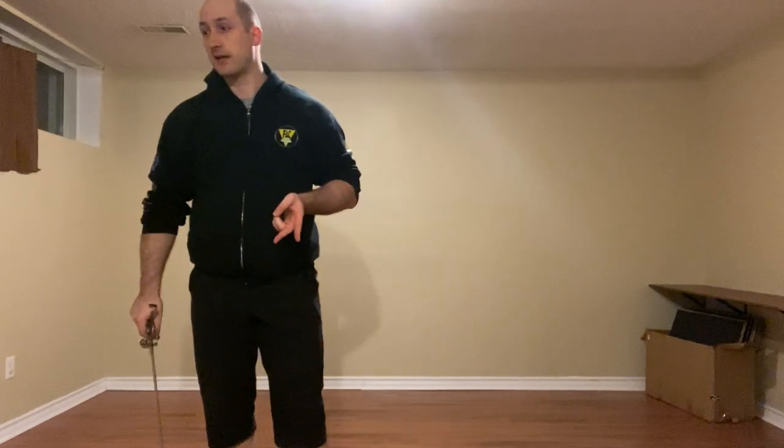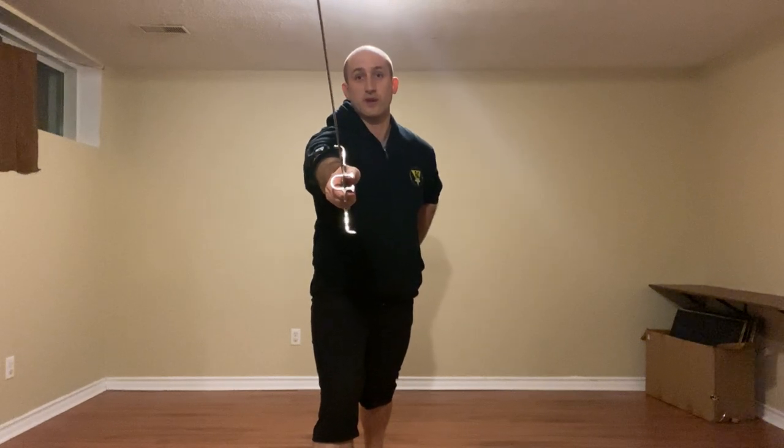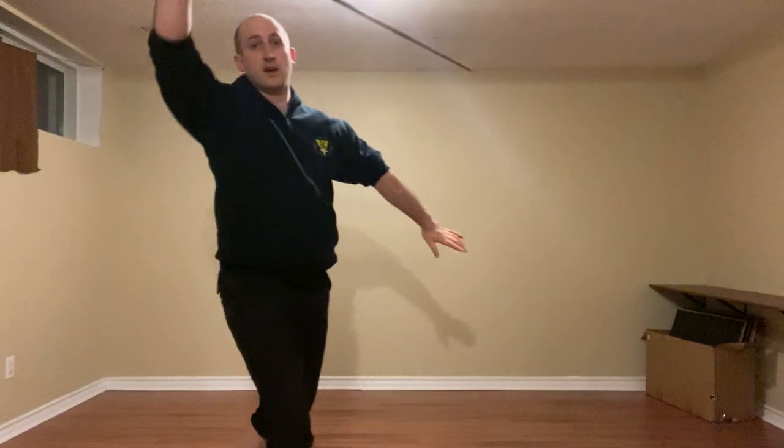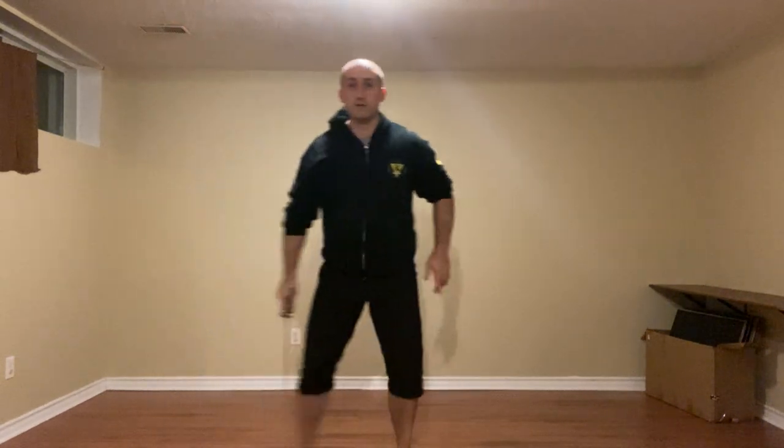Our second action is to give a Stoccata to the face over the sword. We have gained our solid parts around their weak. We're going to thrust to the face as they react, which is usually going to be with their true edge. We're going to step behind and either cut to the head with a Mantrito or cut to the leg with a little Mantrito.